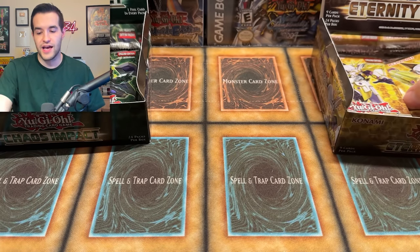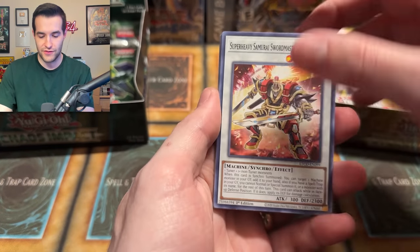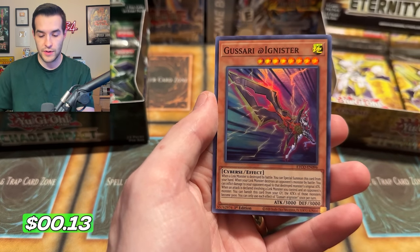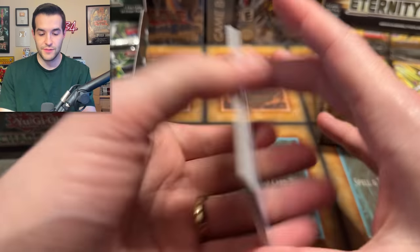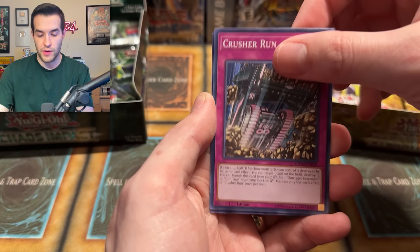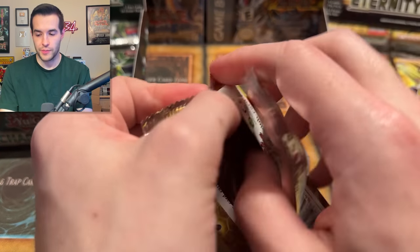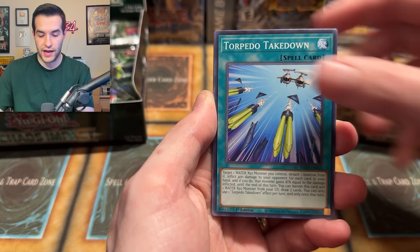We're doing some big stuff for 200K — some crazy openings, things we've never done before. We got a Papillon, Crowntail, Marincess, Sea Angel, Mega Gorilla, Crash and Run, and Gladiator's Rejection — that's an ultra rare. How many ultras is that? We have so many ultra rares. I feel like we should have pulled a secret by now. We just keep pulling ultra rares. We got Pride, Torpedo, Super Heavy Samurai Proxy, Stairs, Gold Arena, and Void Apocalypse.